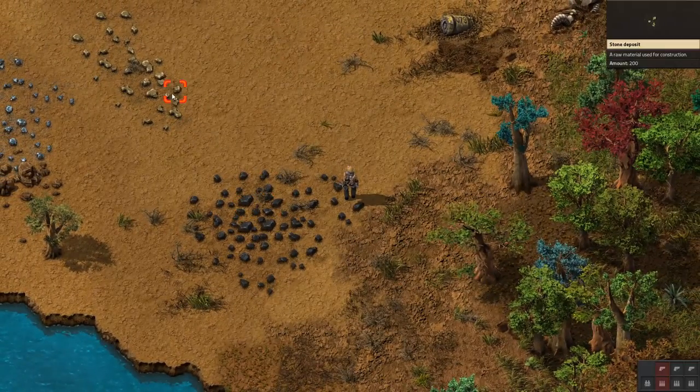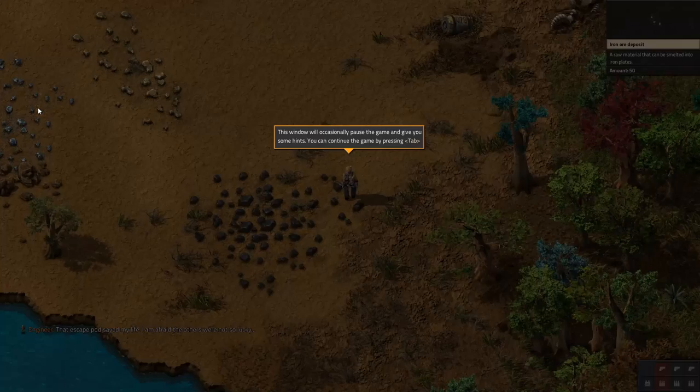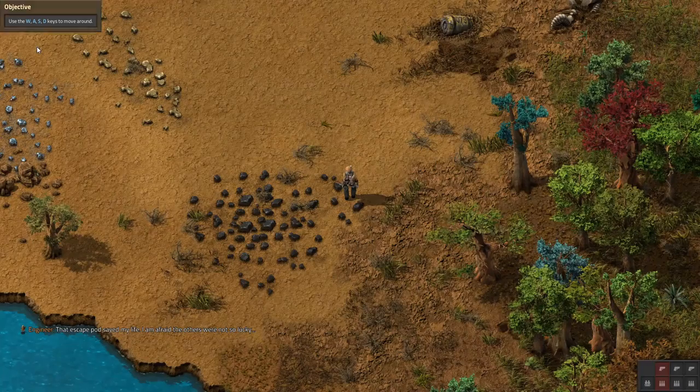So it looks like we have different kinds of minerals here. That escape pod saved my life and I'm afraid the others were not so lucky. This window will occasionally pause the game and give you some hints. You can continue the game by pressing Tab. You can always find the current objective in this window. Use the keys to move around.